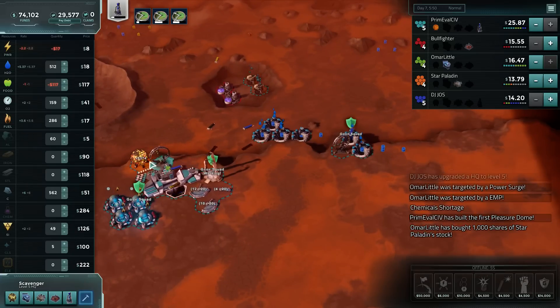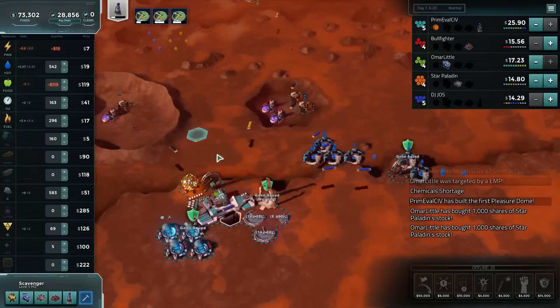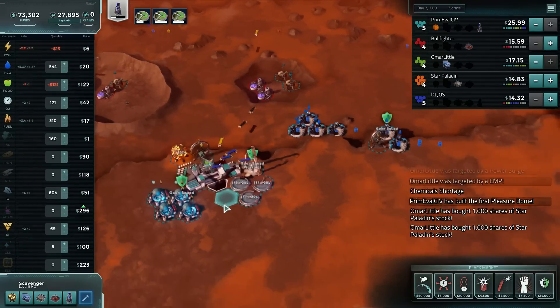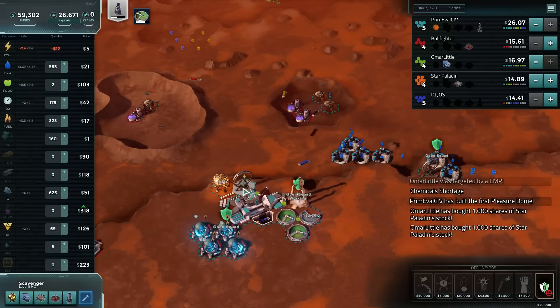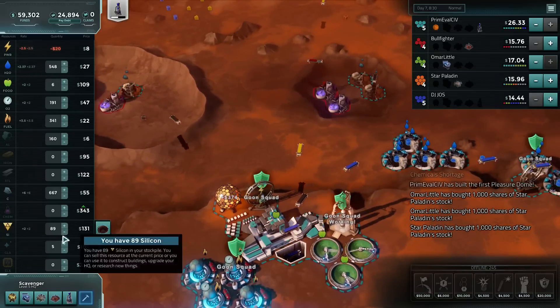Barely making money on fuel. Let's buy up a little more aluminum because that gets more expensive. And we should push out another off-world then. Let's grab a goon squad — put that there, and we'll put our off-world there as well. The pleasure dome is making so much money.